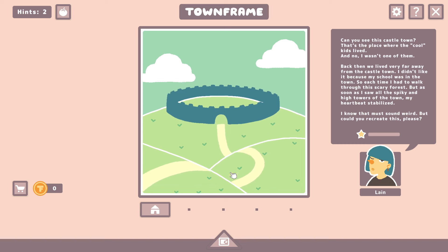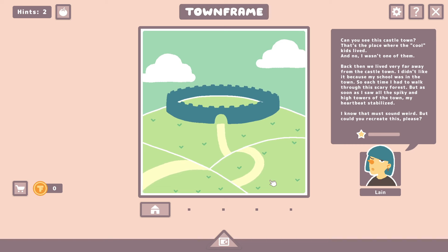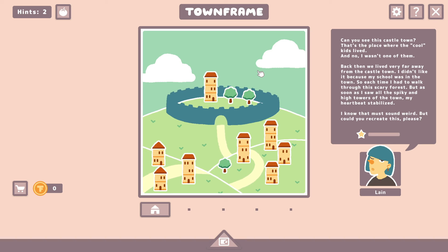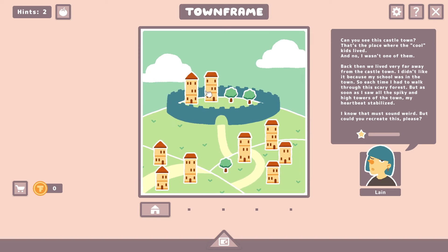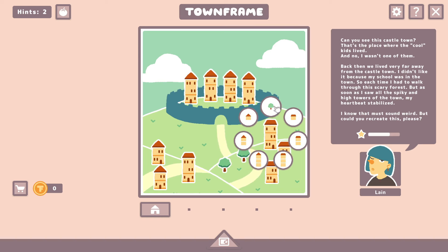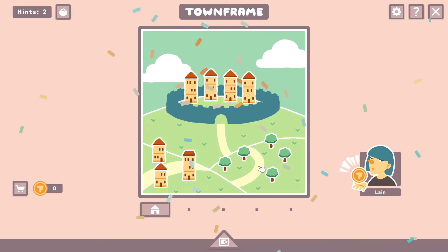Okay, so we lived very far away, which would tell me somewhere over here on this lane. And we had to walk through a scary forest, so we probably need to make as many trees as possible. And then it said the high towers — spiky and high towers of the town. So my guess is all of these need to be high and spiky. And all these houses need to become trees.